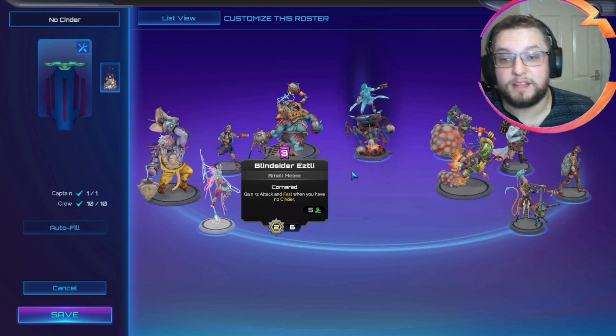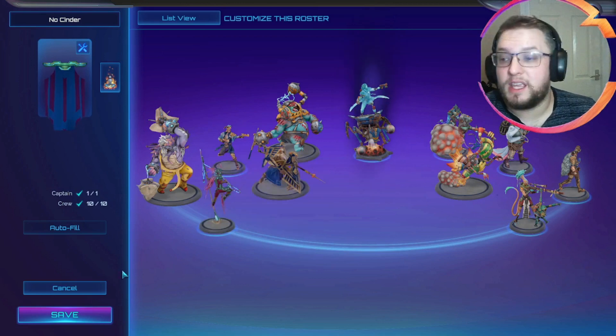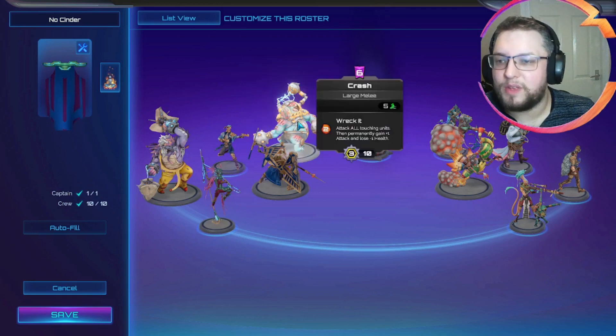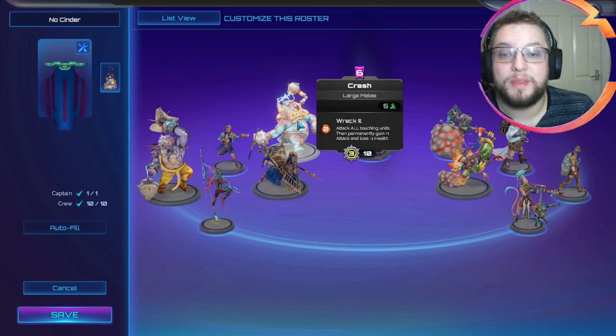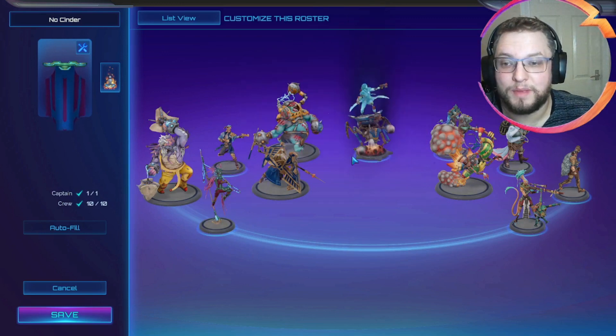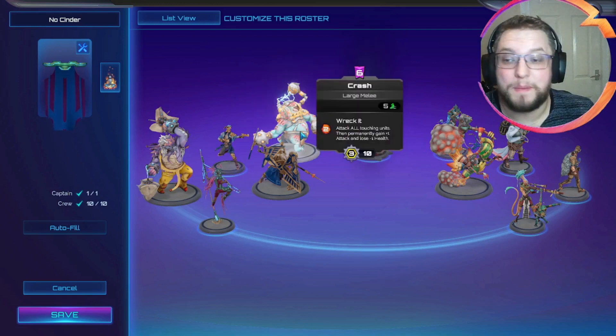If you've got Drum Dancer Tarly in a battlefield, give him Pummel — job done there as well. Or the last option is Crash, and just really build up Crash's damage. The one thing to note is we can't actually use Crash and Drum Dancer Tarly in the same turn — which would be a fun little combo — because we don't have the cinder for it. But personally I think Crash is powerful enough on its own.